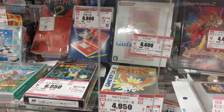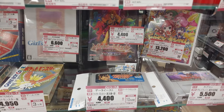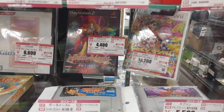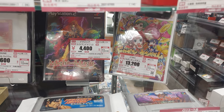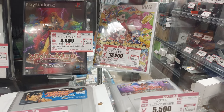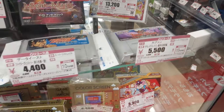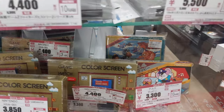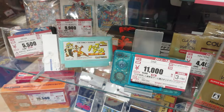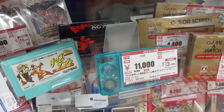Fighters History on the Super Famicom for 4,000 yen. Might & Magic for the 3DO — wow, 4,000 yen for that. We have Dokapon Kingdom on the Wii for 13,000 yen. Demon Blazin shows up again for 5,500 yen. Some Nappy Land in there. We've got a Neo Geo Pocket — a clear blue one, pretty nice looking — for 11,000 yen.